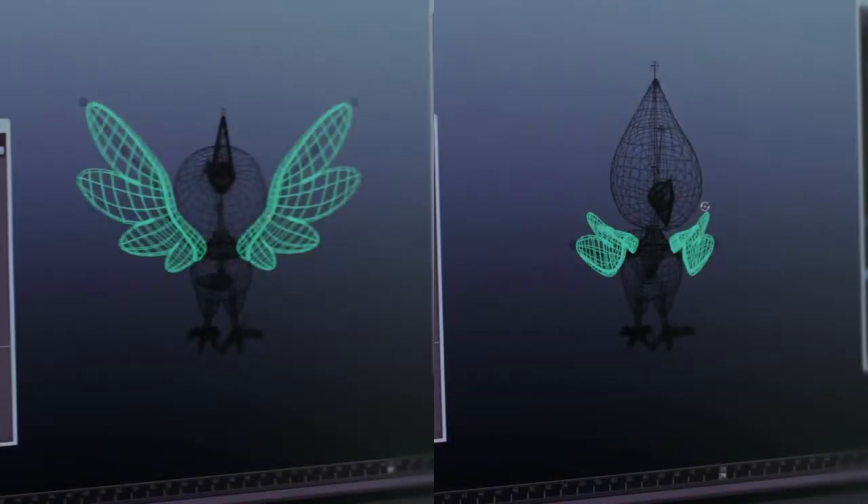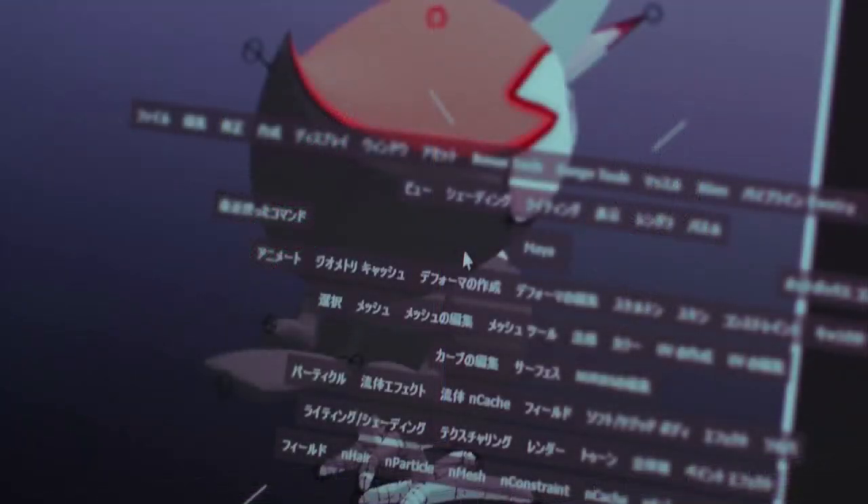Technically speaking, the first Pokemon to ever be revealed for this generation was Pikipek, because you could see brief glimpses of Pikipek being built in the little character engine. So that was pretty cool. Anyway, there are a couple other things I want to talk about that are hidden within the files.